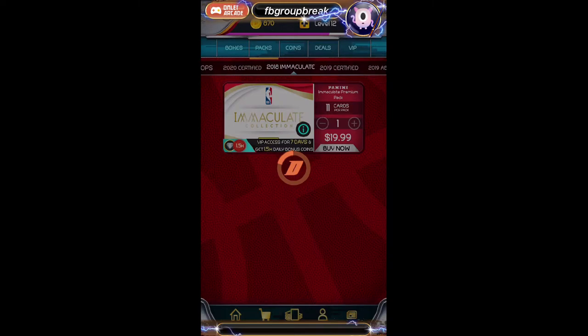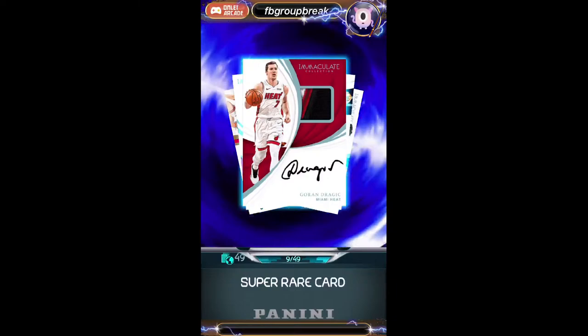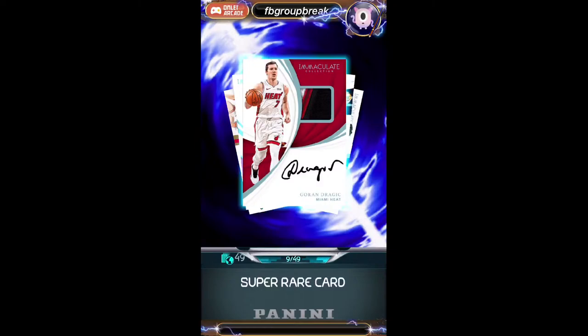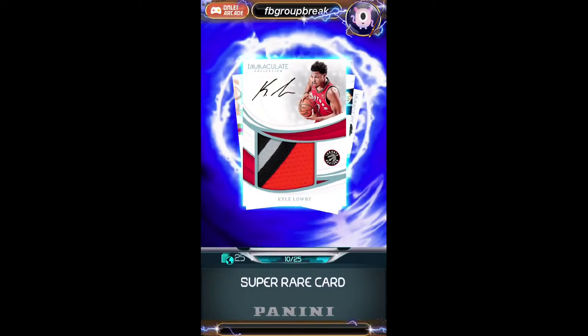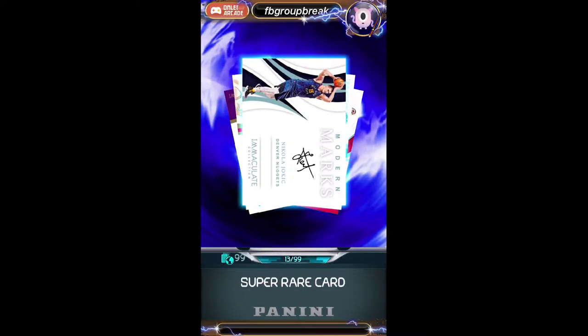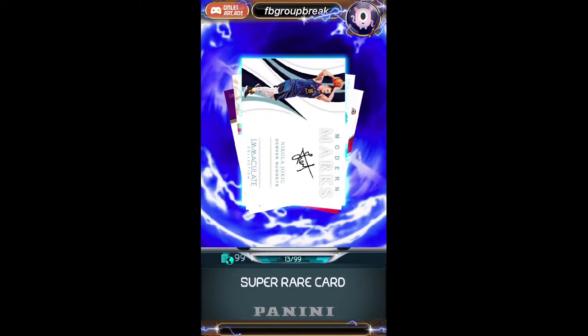This is our second out of four Immaculate Packs. Good luck, guys. First up, we got a Goran Dragic Miami Heat card numbered to 49 going to Jason. Next up, a Kyle Lowry numbered to 25 for the Raptors, going to iPlayDunk App — nice patch there. Nikola Jokic going to the Nuggets, going to Keith, numbered to 99. Potential MVP right there.